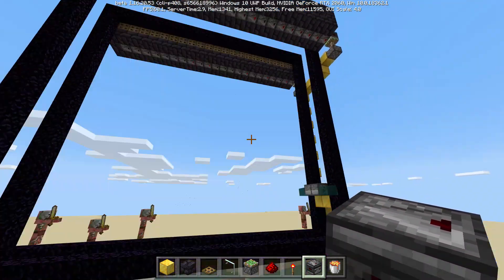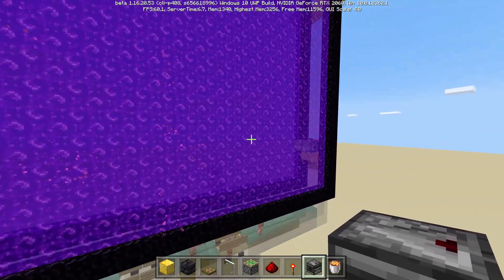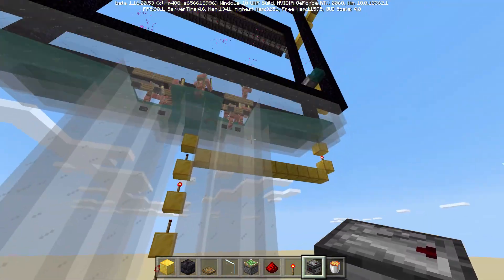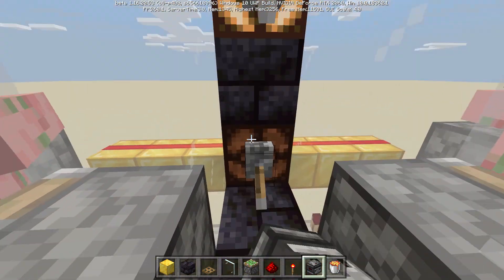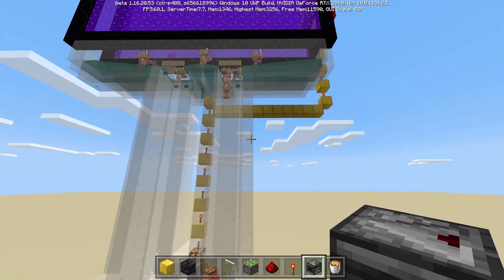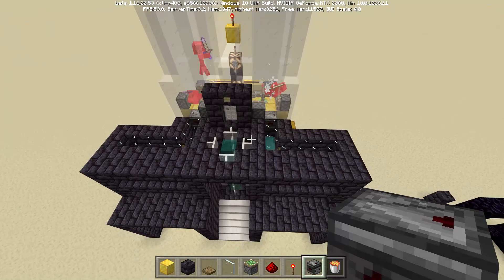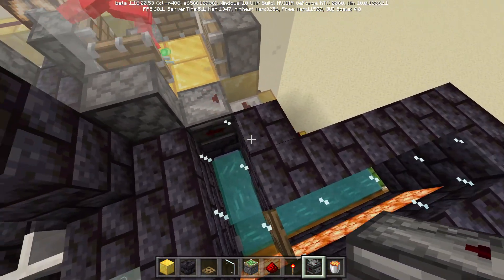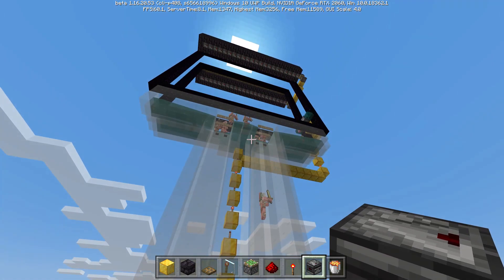So we flip it on, the portals start igniting, and we get pigmen — lots and lots of pigmen. It takes a second for the observer clocks to kick in because of all of the lag from the redstone torch tower, but there we go. Now we can go ahead and start killing these guys, and obviously using a looting 3 sword is optimal because then you get the most drops. But if we go ahead and look down here, you can see that even without the looting 3 sword we are still getting drops flowing in here and collecting into our item sorter very nicely.